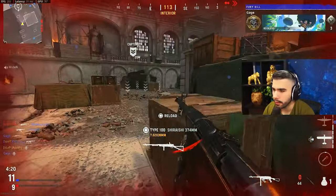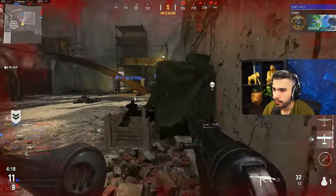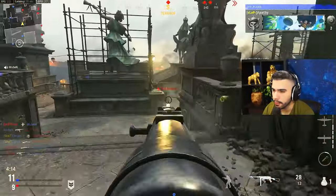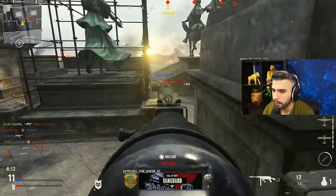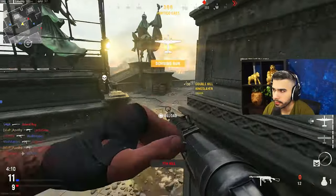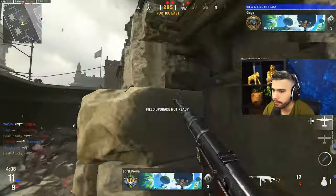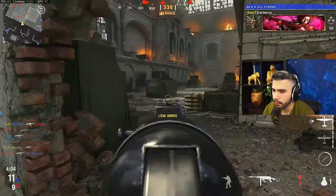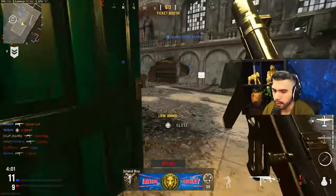Nice little beams here. Seven bullets - that's all you need in this game. The spawns are so dumb in this game, spawns are chaotic brother. You're playing Patrol, deep breaths - welcome to Patrol. It is chaotic and you're playing Dome - that's a recipe for craziness.